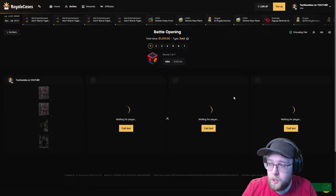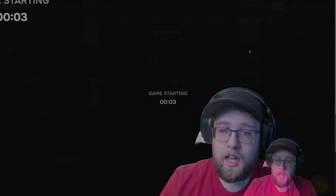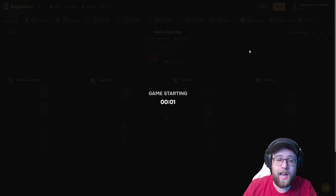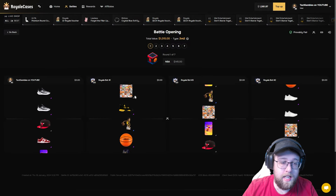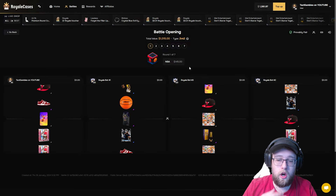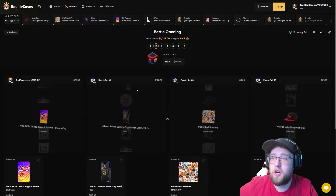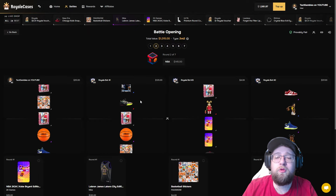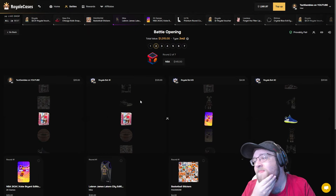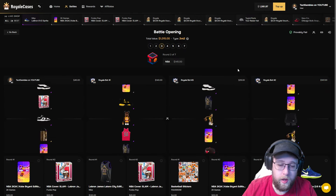I see potential in the case — we saw two reds being pulled on a three-case battle. We're going to do a team battle. Seven cases — seven of the new NBA case. Me and the bot on the left side, we need to see some good pulls. That's a good start. Is that a Lakers jersey? LeBron James Lakers jersey — 120. That's a good start. And they pull 130, so we are behind.